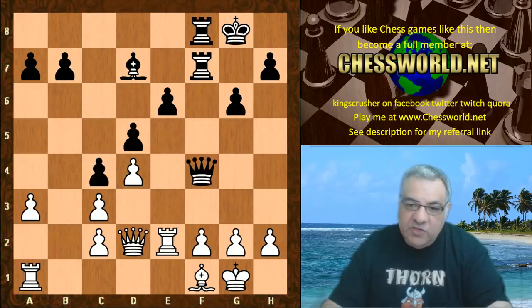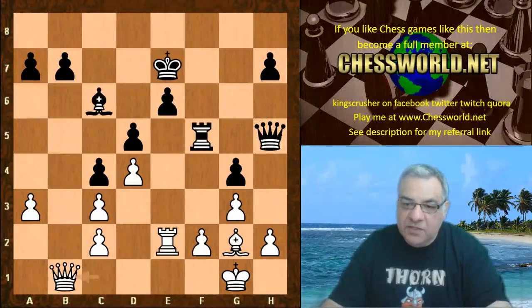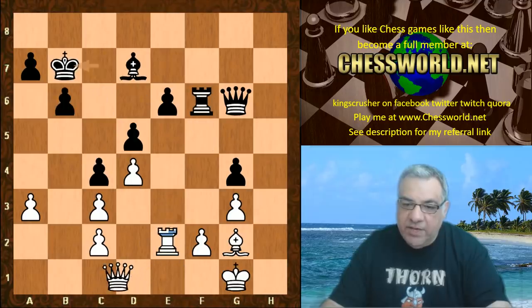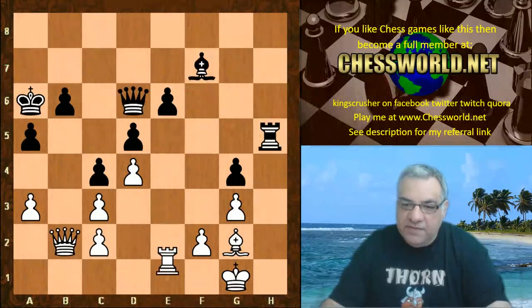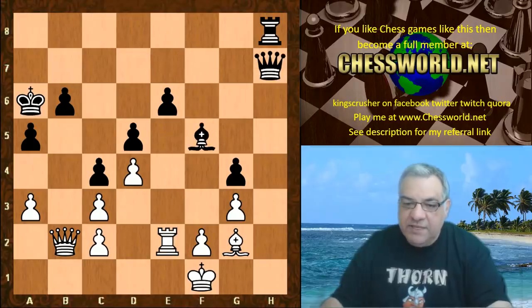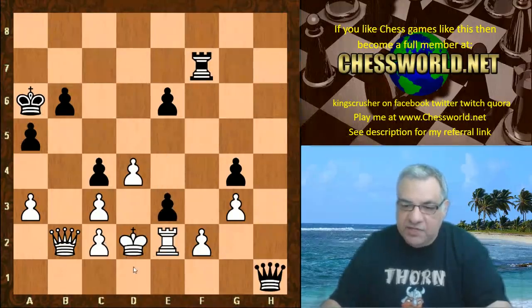This is perhaps a model game in this variation. It shows that black doesn't have too much to fear sometimes, and in fact there was a nice finish later. Black had a clamp during the game on white's attack, put the king in great safety, and then infiltrated later in great style. You can see c2 having to be addressed as well.